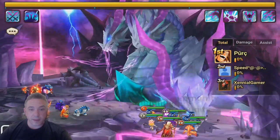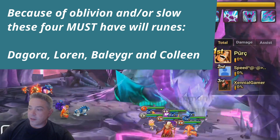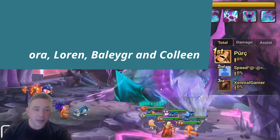The boss attacks your team. This particular attack does not strip; however, it can sometimes give oblivion. So the first thing you'll notice is that my Dagora, my Lauren, my Belaguer, and my Colleen each have will runes.